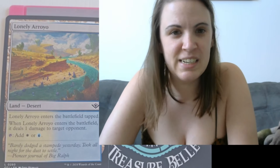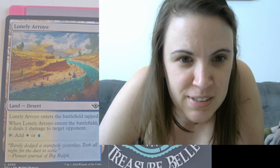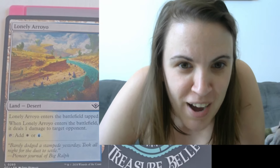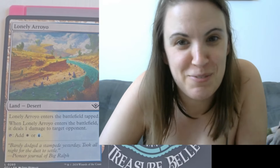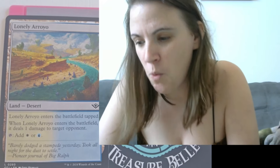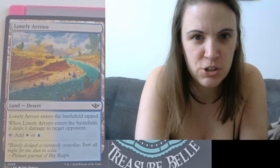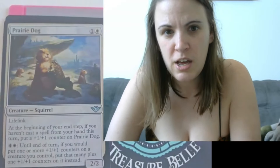I'm not really sure what Lonely Arroyo means — it sounds like some sort of water body terminology. So that is a land desert. Lonely Arroyo enters the battlefield tapped. When Lonely Arroyo enters the battlefield — please correct me on how to say that — it deals one damage to target opponent, and you can add white or blue. Let me just fix the camera so the corner of the card isn't getting cut off, in case you want to see the mana colors.